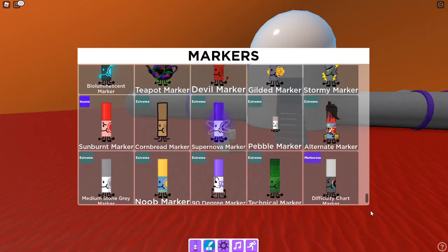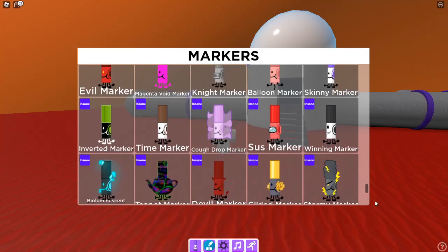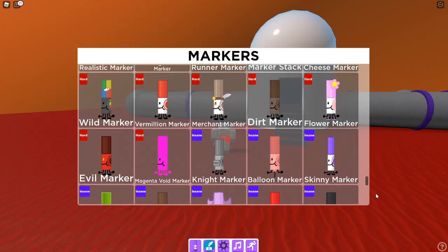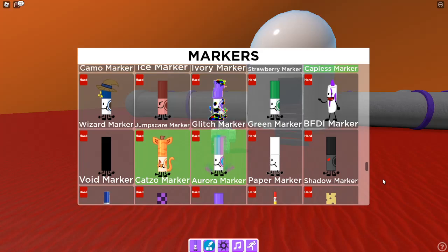Okay, so from the different difficulty chart — there is techno marker, 90 degree marker, noob marker, medium stone gray marker, sunburn marker, cornbread marker, supernova marker, teapot marker, sus marker, skinny marker, evil marker, wild markers, vermilion marker, realistic marker, castle marker — I already found that one. Which one next?